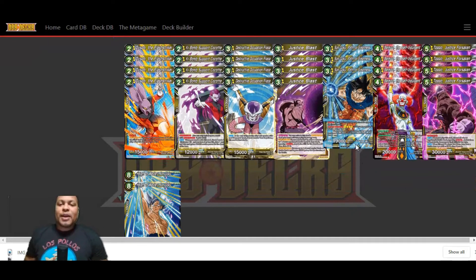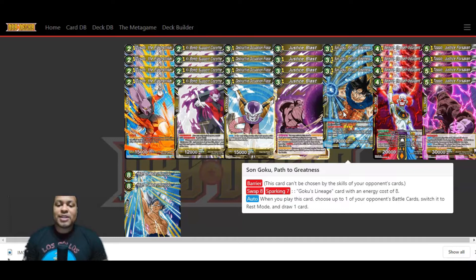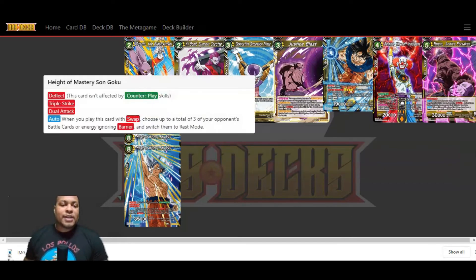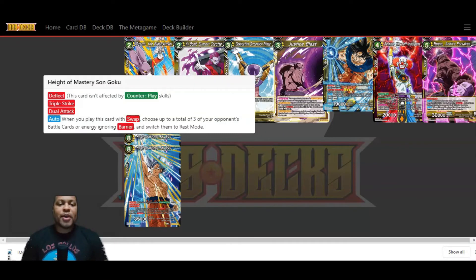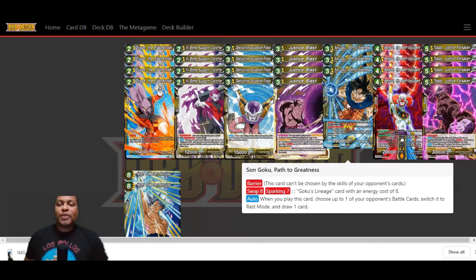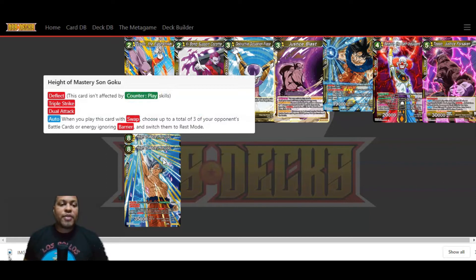Now we've got a little yellow package: Son Goku Path to Greatness and Height of Mastery Son Goku. Since this is a yellow deck, we're finding space for this. Son Goku Path to Greatness has Barrier and 19k — you commit three energy, but that's fine. He also has Swap 8, so for four yellow energy you can swap him into a Goku's Lineage card with an energy cost of eight. Auto — when you play this card, choose up to one of your opponent's battle cards, switch it to rest mode, and draw one. Height of Mastery has Deflect, Triple Strike, and Dual Attack. When you play him with Swap, choose up to three of your opponent's battle cards or energy, ignoring Barrier, and switch them to rest mode. If he doesn't fall victim to a Denial of Hope or anything like that, he'll be on board with his Barrier. Then next turn you tap four energy, and here comes Height of Mastery — Triple Striking, Dual Attack, 35,000 — choosing three of your opponent's battle cards or energy ignoring Barrier, switching to rest mode. You're going for game.